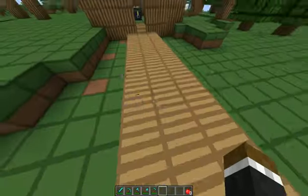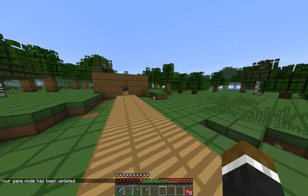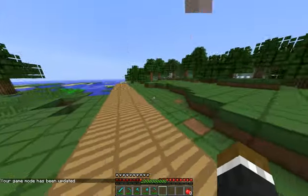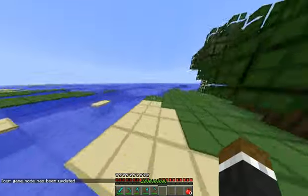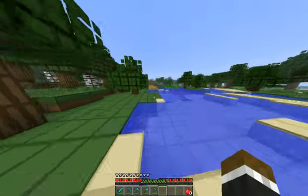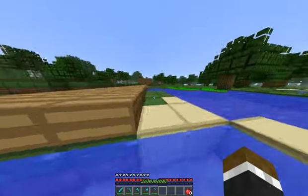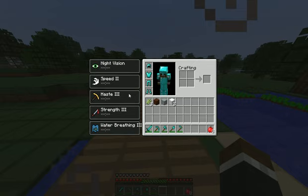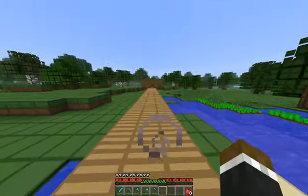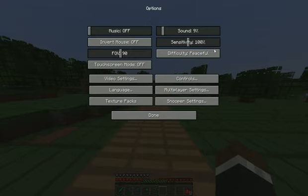I have NBT edited some stuff, but don't worry, I'm not spawning in stuff with Creative. It's pretty much just for me to free build in this. I just used Creative for that — cheats were already enabled on the world. I can just NBT edit that. I NBT edited Night Vision, Speed, Haste, Strength, Water Breathing — nothing that's really gonna help me, cause I'm playing on Peaceful.